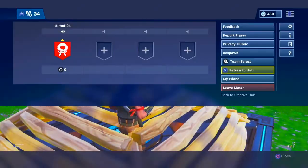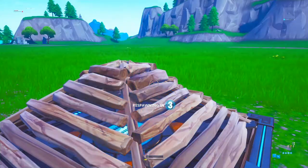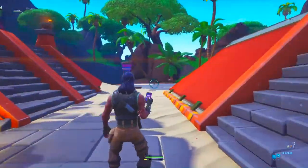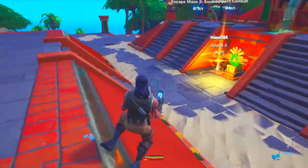When you've done that step, you need to press Options and press Respawn. When you've done that, you should spawn back to the creative hub. As you can see I'm back in the creative hub and I can pull my phone out and do stuff in this place.